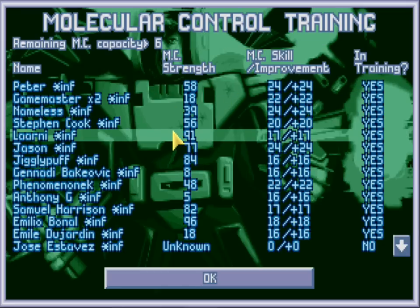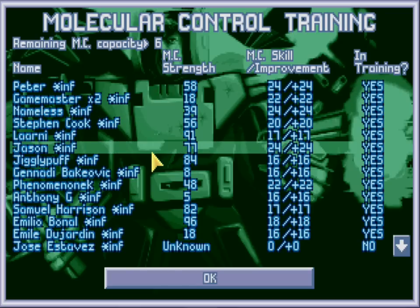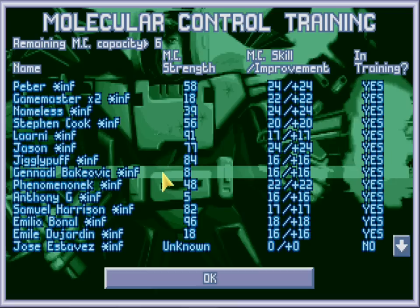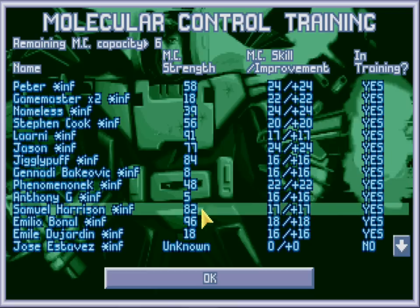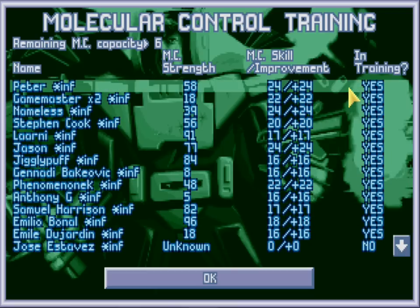Lani. Ooh, Lani, Lani, Lani. Ninety-one. Game Master the second. The first one that had to be sacked was because he had low MC strength, and the second one has it as well. We're absolutely cursed. We've got a couple of low ones, but we've got a couple of 80s, a couple of 90s. That's very good.